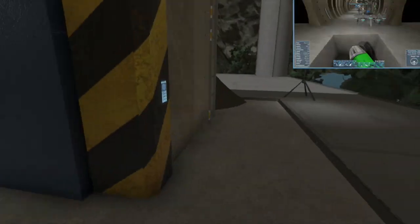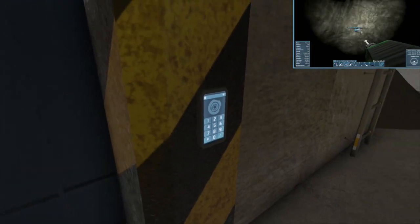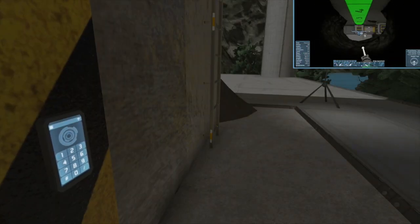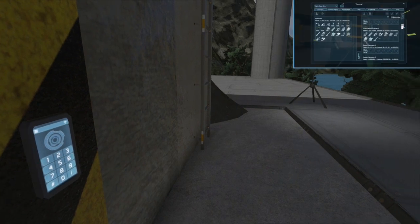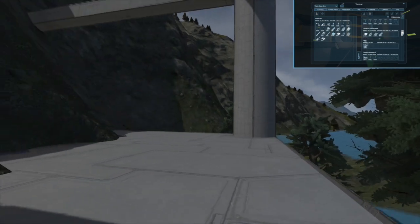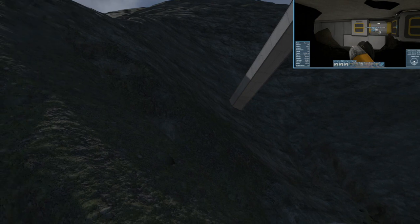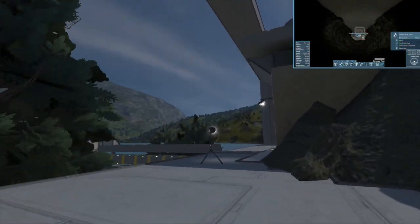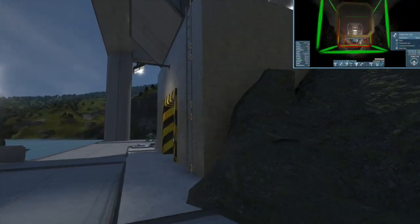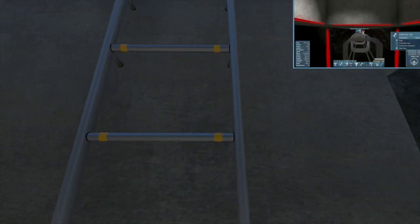Should I leave it open there? A wasp nest might get developed — can't be letting those damn wasps in there. I put some pillars up; these are those round kind. I thought that looks kind of nice — I don't usually use those, but I should for big pylons like that. And I got access up here to the nanite station.